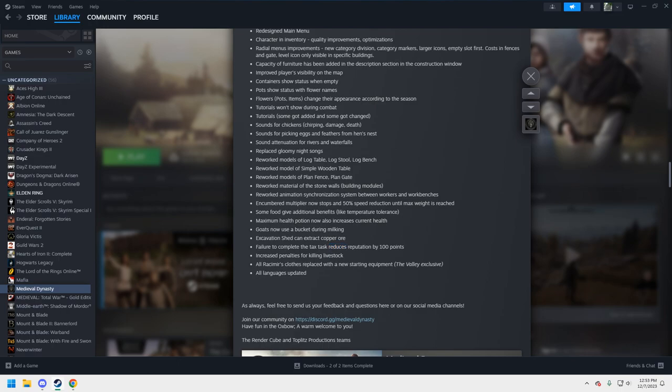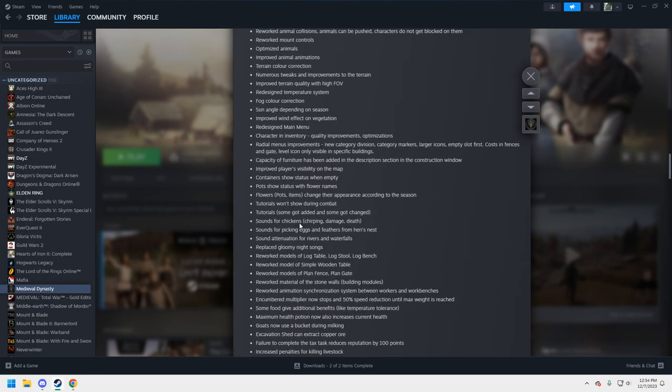You have to pay your taxes, which reduces your reputation — and reputation is important. Increased penalties for killing livestock, so you can't just go kill other people's animals. Rasimir's clothes have been replaced with new starting equipment — Rasimir is the character from the first map, the Valley. Languages have also been updated.